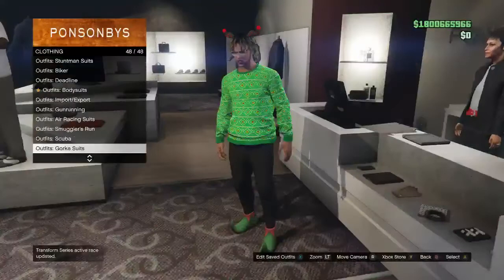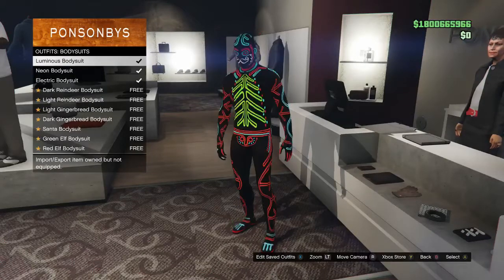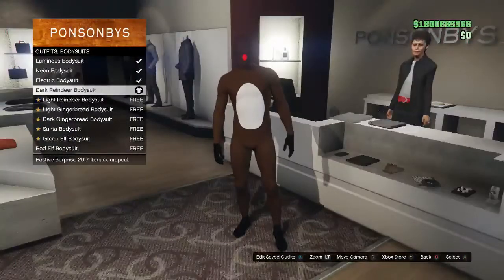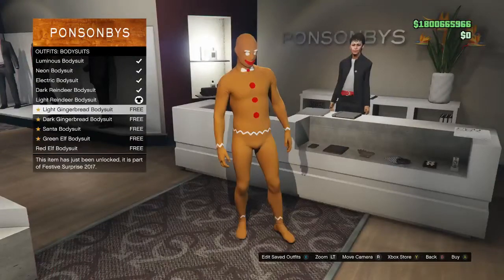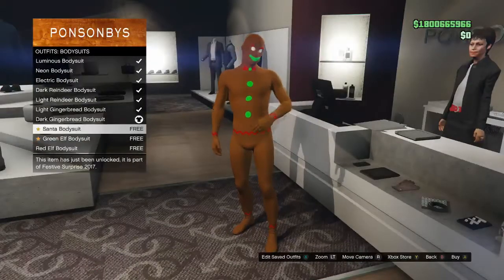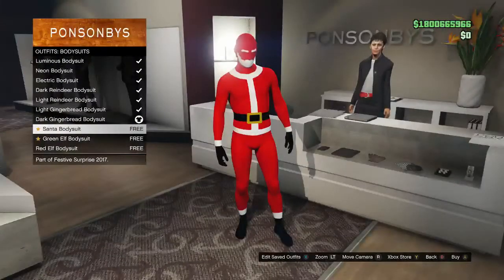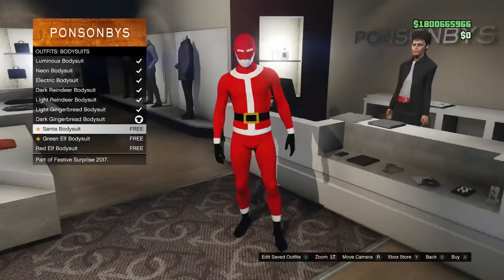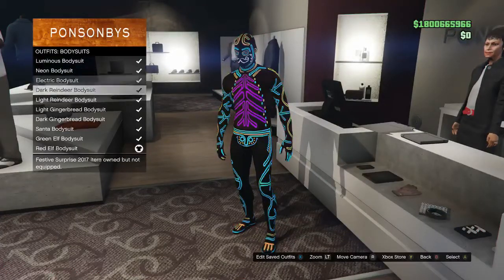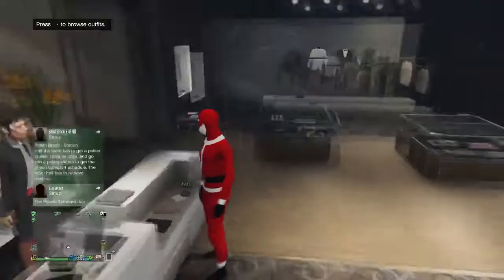Let's see if they released any outfits — no outfits. Body suits? Let's see what's up with the body suits. They added a dark reindeer body suit — that looks crazy. Light reindeer. We got a gingerbread man, this looks crazy. We got a dark gingerbread man. We got a Santa — that'd be dope if they made it a bit fatter. We got a green elf and a red elf body suit. These are lit. I'm about to rock the Santa — I like the Santa, that's really fun.